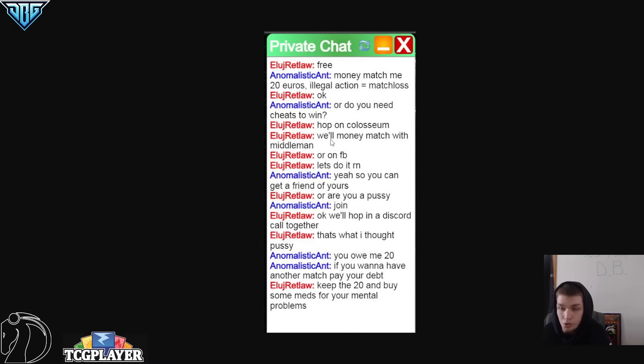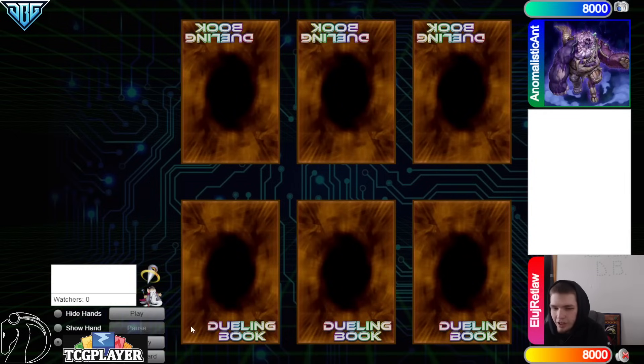They said join, okay we will hop in a Discord call together. That's what I thought — I said you owe me 20 dollars if you want to have another match, pay your debt. This right here — we'll hop in a Discord call together — this must be the split where this match happened. Now we got them playing against each other again. Retlaw said sent to a middleman — they said choose, we can send to Nash. That's actually crazy — imagine having Nash rule against you, you talk trash against them, and then you send your money to them as a middleman.